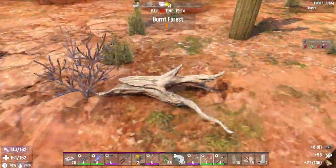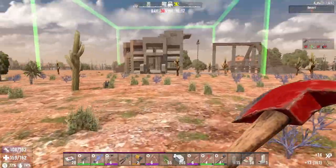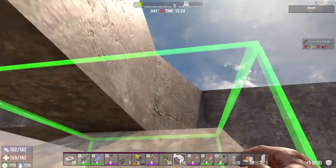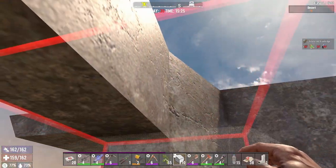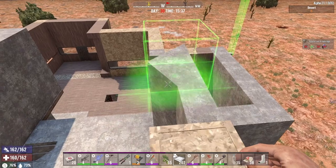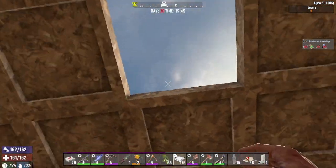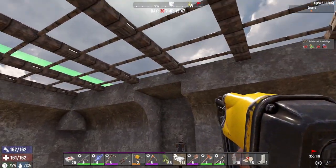That's definitely not enough wood to make any good upgrades. The bad thing about having that block is I'm not going to be able to line anything up, so the ceiling is actually going to have to sit on top. That's fine because I don't plan on having another floor. I definitely need that so I can get to the roof.